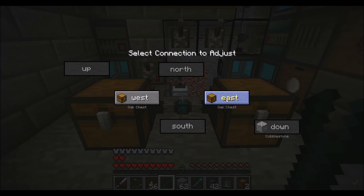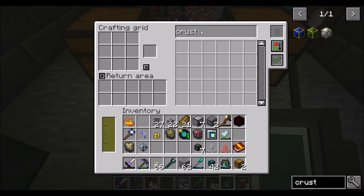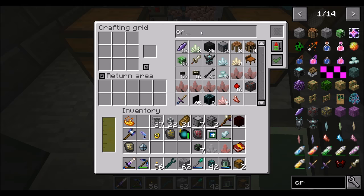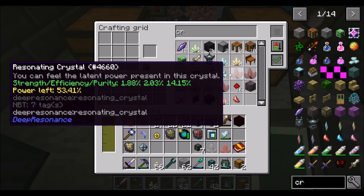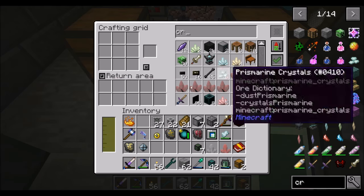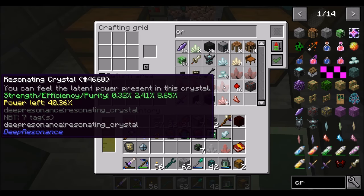So what I need is a depleted crystal. I might be able to deplete one. What's a really low strength? 1.8, 1.1, 0.96, 0.91, 0.64, 0.32.